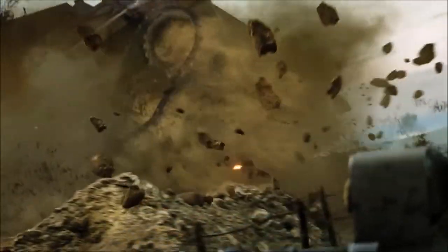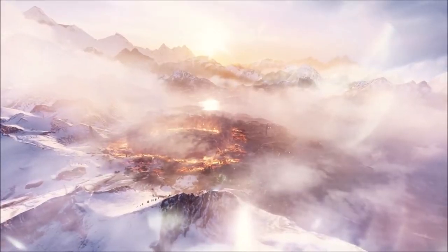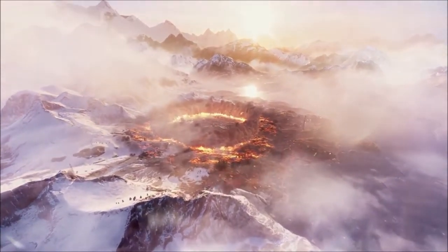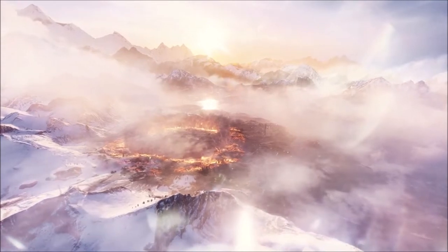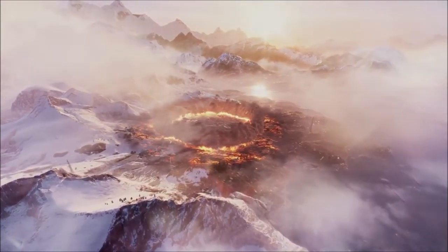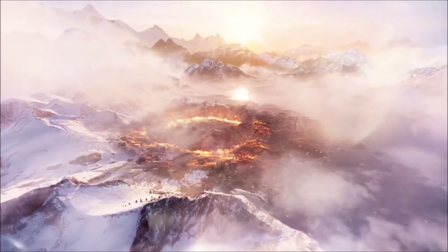You all know what the battle royale is because of Fortnite, H1Z1, and all that. So we're on a snow map — it could be a randomly generated map or a real location, their concept of it. Instead of the purple fog and green mist like other games use, it's hellfire rolling in, which I think is so much better.